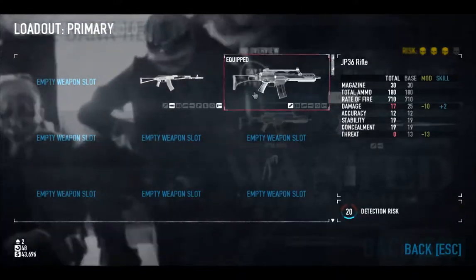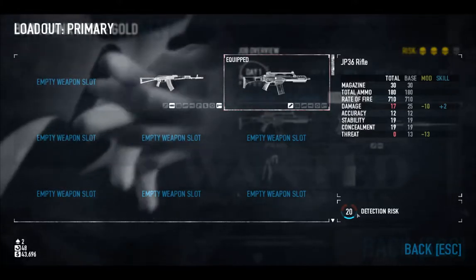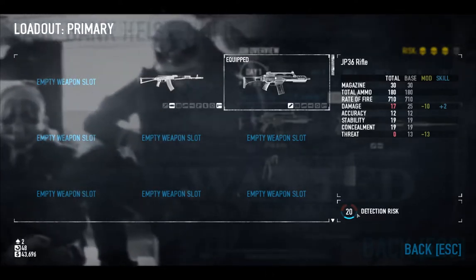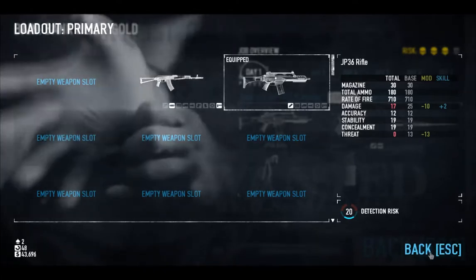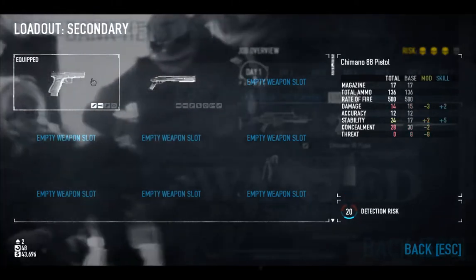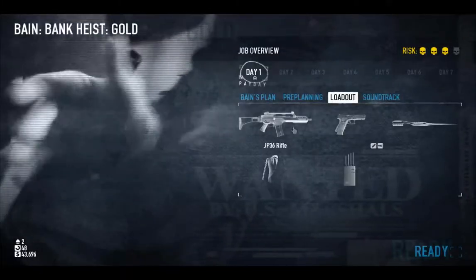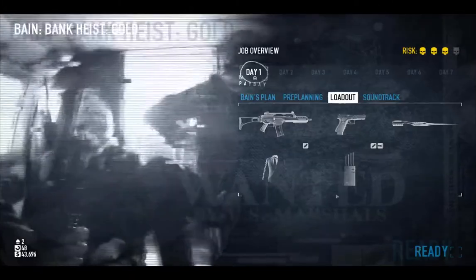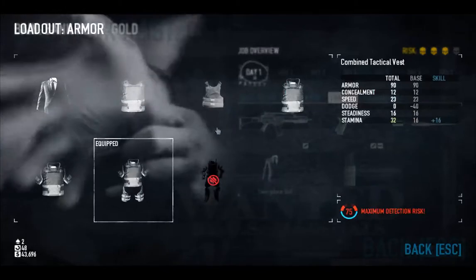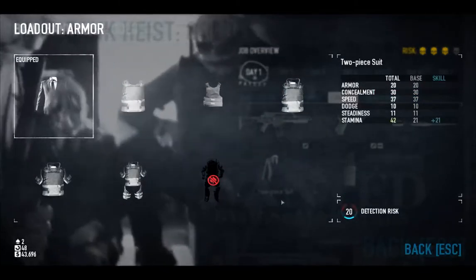Loadout: you're going to make sure you have a suppressed gun. It doesn't need to be too suppressed. My personal preference is to keep my detection risk at 20 and below, because if it's anywhere over 20, you wouldn't have enough time to go across certain areas. Same thing for the secondary — really all you need is one suppressed weapon, but I like to have two. Two-piece suit; you don't really need armor, because if you add armor you become super detected.